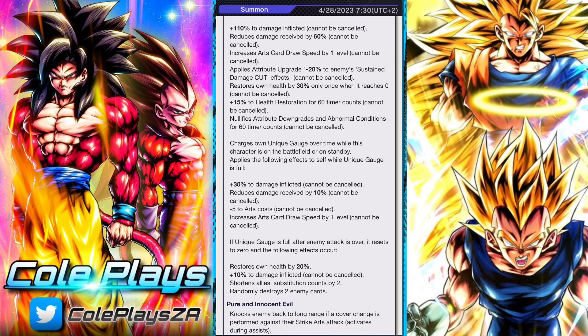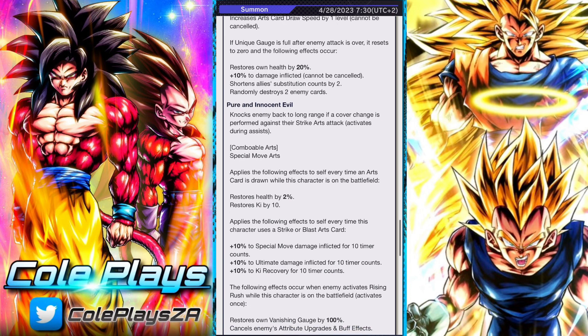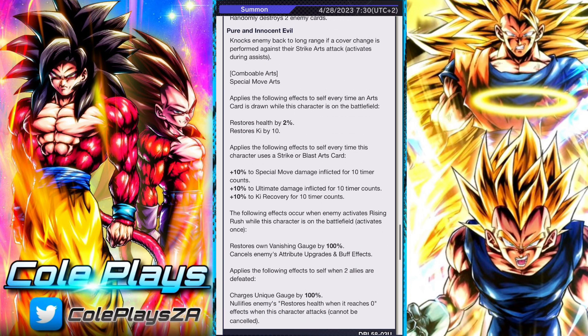He increases arts card draw speed by one level, applies the attribute downgrade minus 20% to enemy sustained damage to the UTFX, restores his own health by 30% when it reaches zero, has plus 15% to health restoration for 16 timer counts, nullification of attribute downgrades and abnormal conditions for 60 timer counts. He also charges his own unique gauge over time whilst on standby and on the battlefield — it's just a time-based mechanism — and when his unique gauge triggers he'll restore health and have a damage increase.